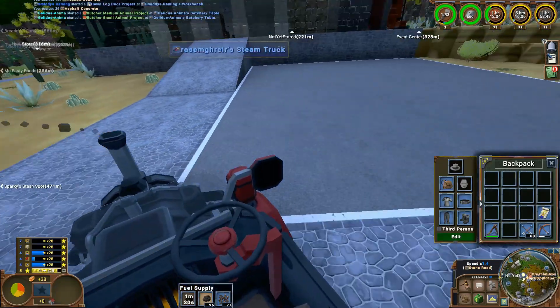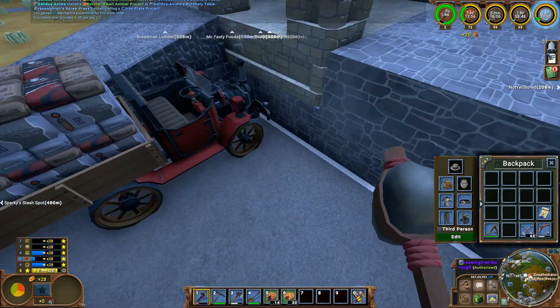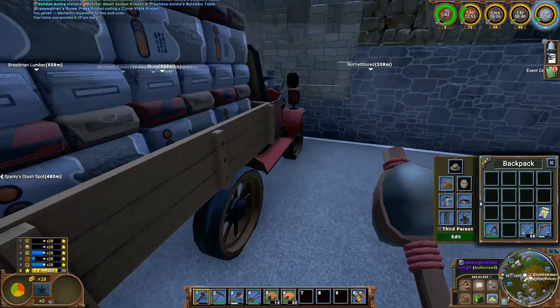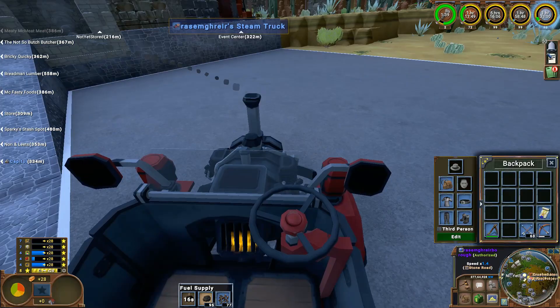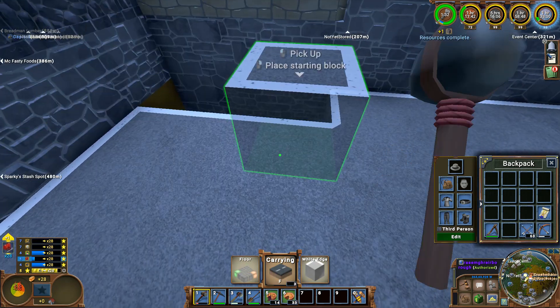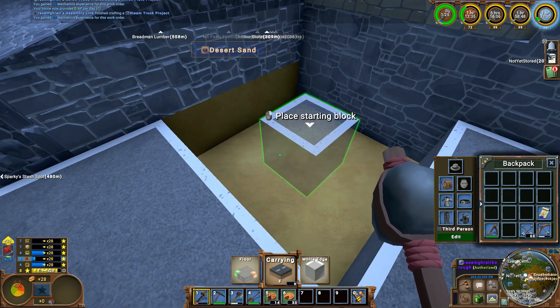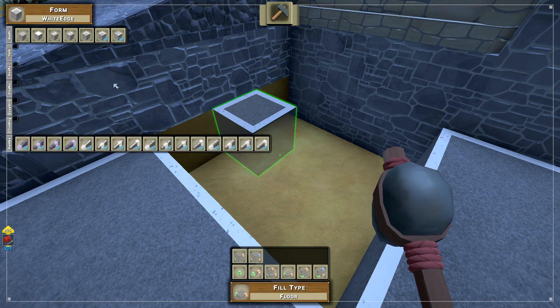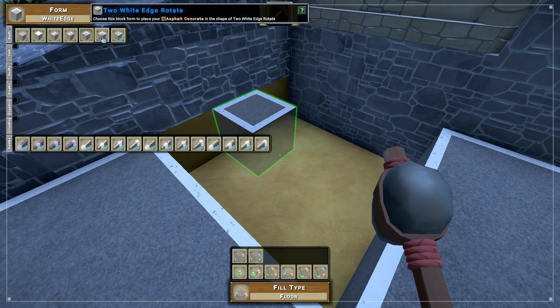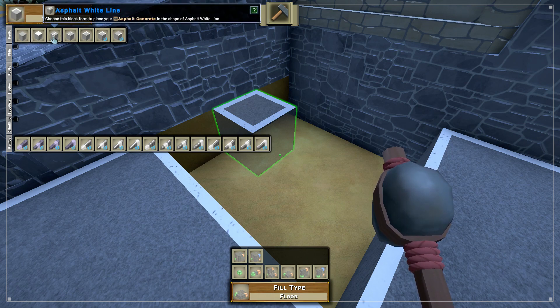How wide does it need to be to fit one of them? So three. Okay, got it. So one, two - let me just remove this whole area and see what I could do. Three. What are these? Asphalt white cube, cube, asphalt line, dash line.